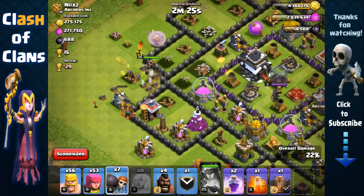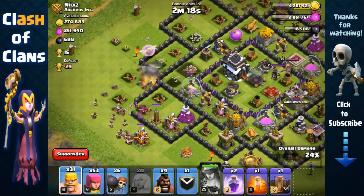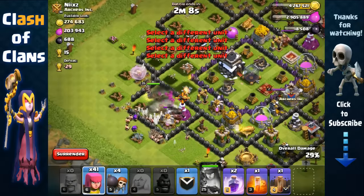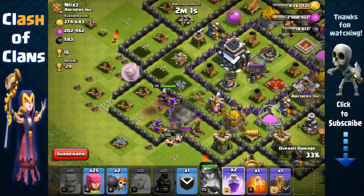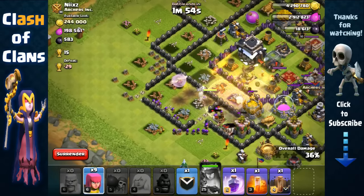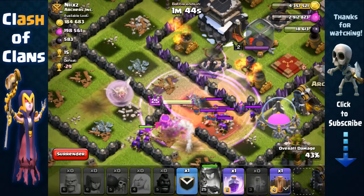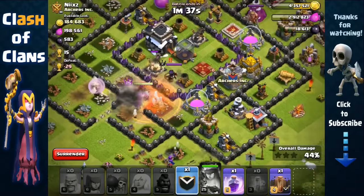We're opening up this compartment and sending in barbarians and archers behind. Send out Hog Riders to remove that Wizard Tower so it doesn't splash them. Giant bomb - that's fine, we still have troops. Another giant bomb - double giant bombs! Let's send out more barbarians. Now we'll use a Rage Spell to allow our wall breakers to open up both layers. One wall breaker made it through, but the other didn't. Use that Poison Spell to remove those Clan Castle troops. Really wish the wall breakers had broken through, but it's fine.